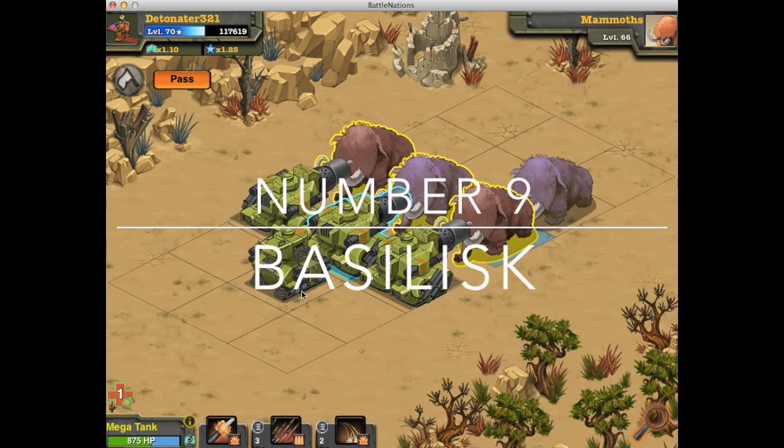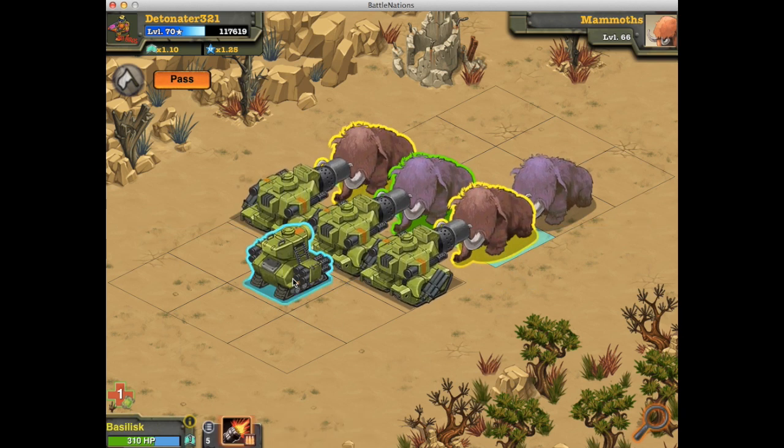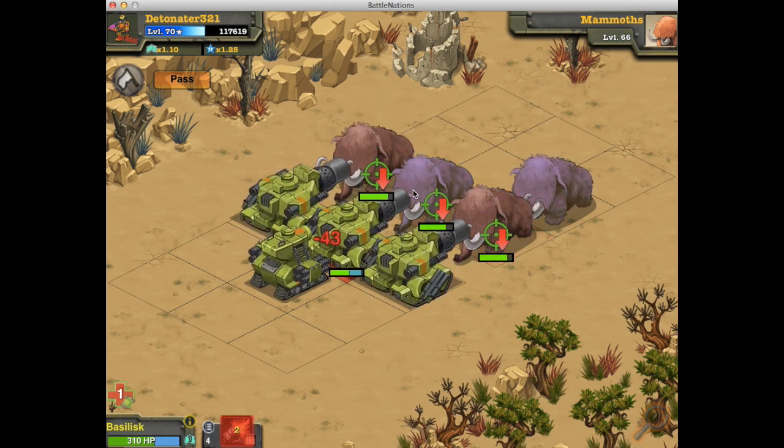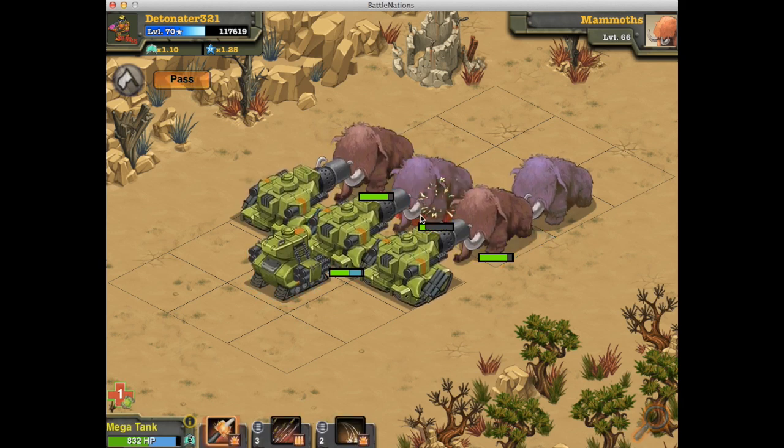Coming in at number 9 is the Basilisk. The Basilisk does 21 to 29 damage across the whole row when placed in the middle, and that's only against units without armor. It's times four, so it can do a max of 116 damage — okay against unarmored units. But against armored units it's just terrible, probably doing around 15 damage. There's really no reason to want this in your army.